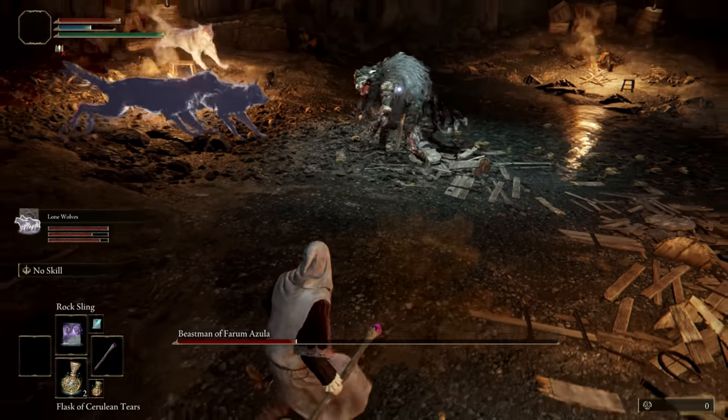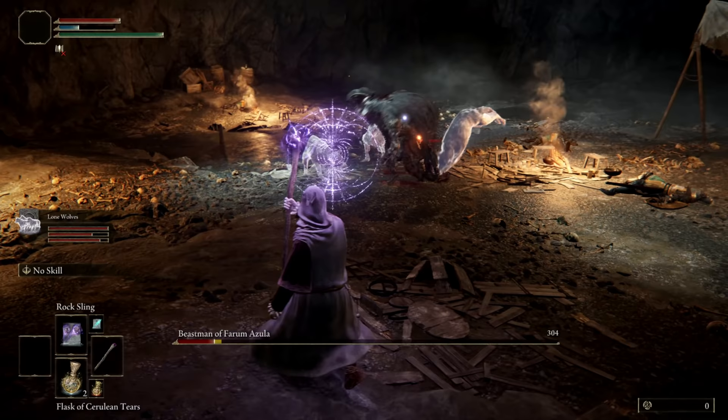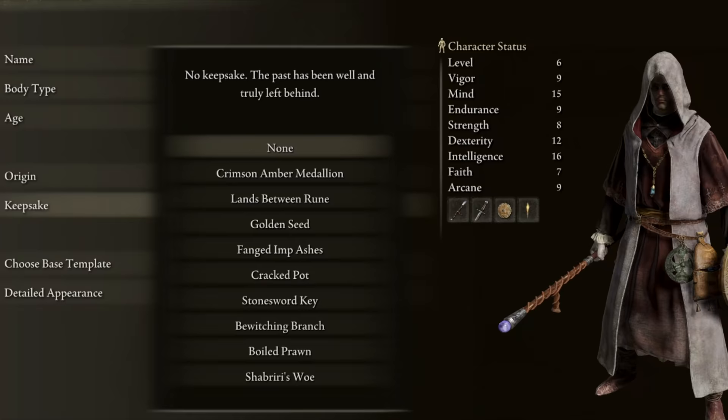So you've just started a new mage build and you want to be overpowered early. This is a beginner's guide for you. You'll start out with the astrologer class and get the golden seed as your starting item so you can level up your health flask later.